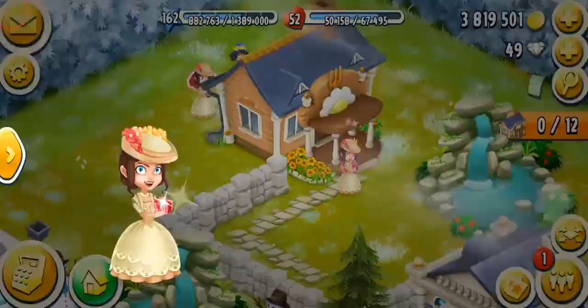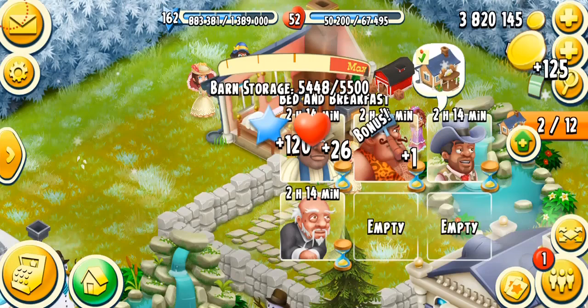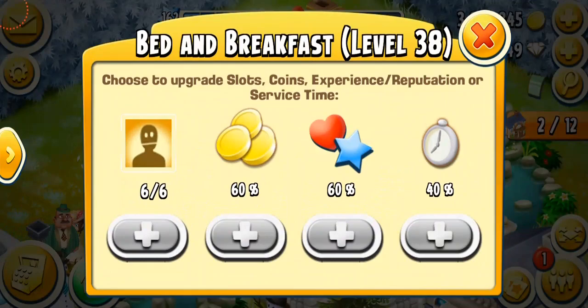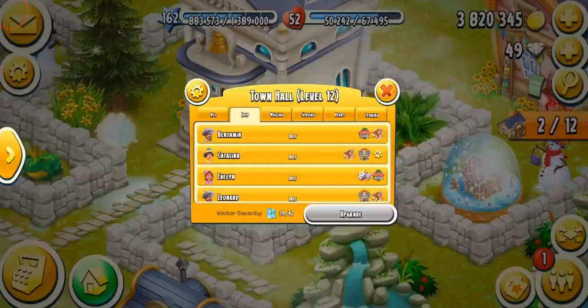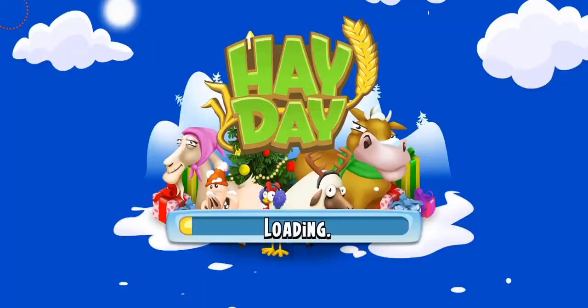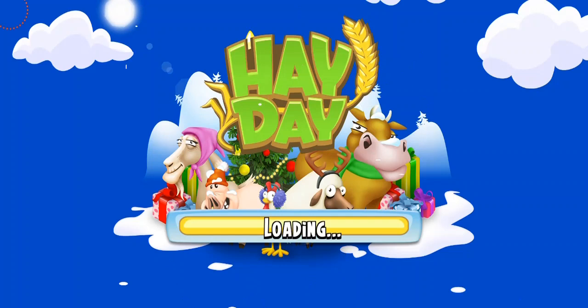I'm going to jump right into my town and start doing my task. That's two — I cannot do any more visitors because they're going to stay there for two hours more. The bad thing about bed and breakfast is that they take a lot of time — eight hours if you haven't upgraded your building. But luckily I've already maxed mine, so it takes four hours and 48 minutes. I'm going to send two more townies to the bed and breakfast and serve them right here.